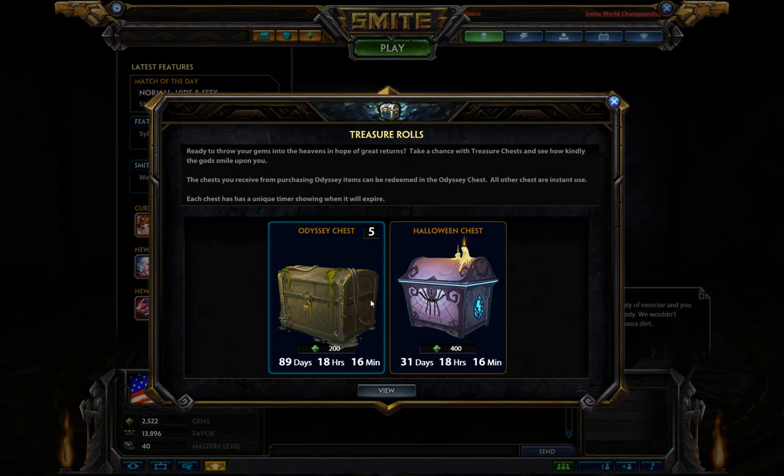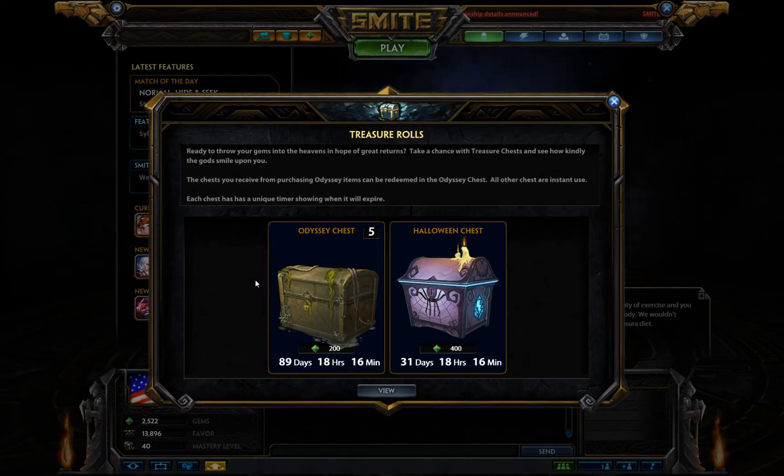It says the chests you receive from opening Odyssey items can be redeemed in the Odyssey chest. Other chests are installed. Each chest has a unique timer showing when it will expire.